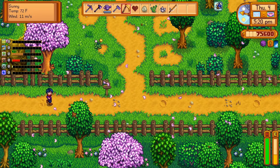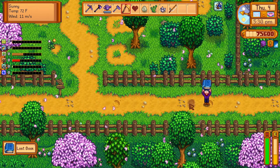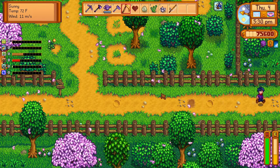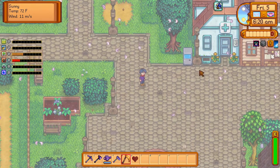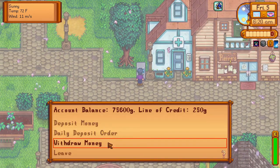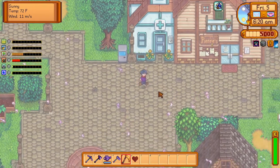We have a couple more spots where we can plant some crops, but it is getting a little bit late. It is a little foggy out — I did sleep through a day here. If you notice, we don't have any money, and that's because I accidentally put it all in the ATM. So we are going to withdraw some money today — let's say five thousand dollars. That should be good enough for buying some crops.